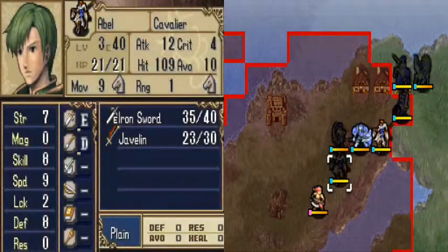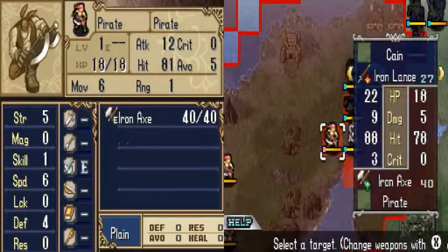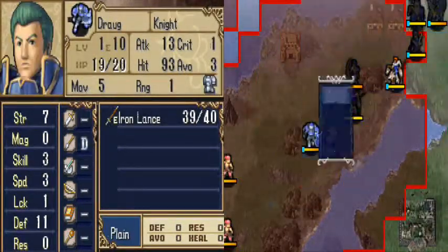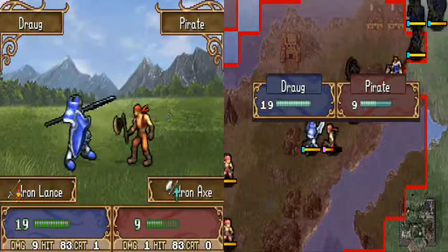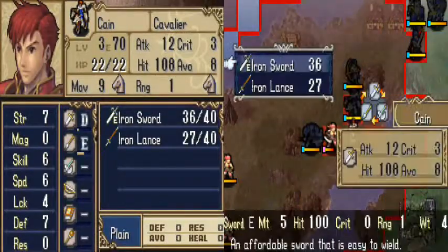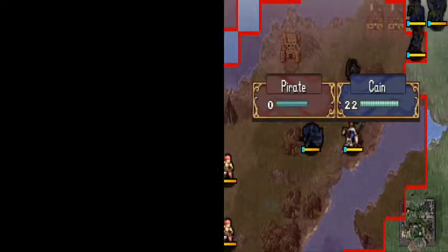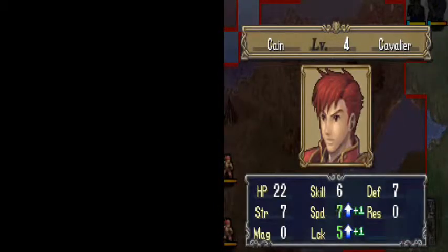Strategy-wise, there's nothing really too complex about this chapter. It's pretty much just lure enemies in and take them out at your leisure. The map itself is actually designed for that sort of thing — it's pretty linear, and there's not really much of a chance for the enemies to get the drop on you, with the exception of those two pirates up there. Pirates are able to cross over water tiles, which does give them an advantage and lets them shortcut across certain areas, but honestly it's not really too tough here because it's just two pirates. Even if they try to approach us from behind, especially against sword users, they have pretty much no chance against us.